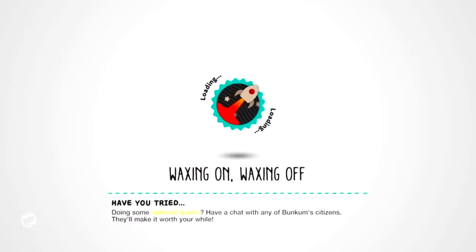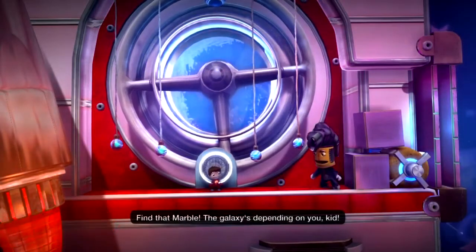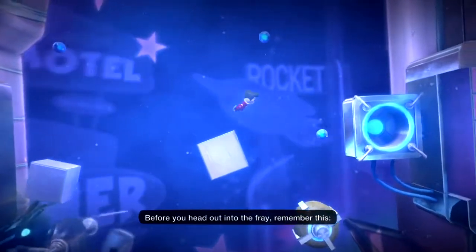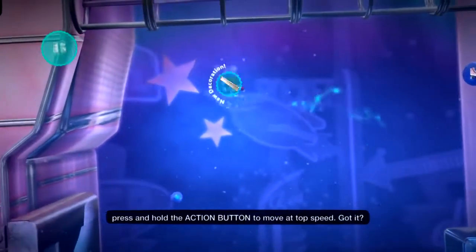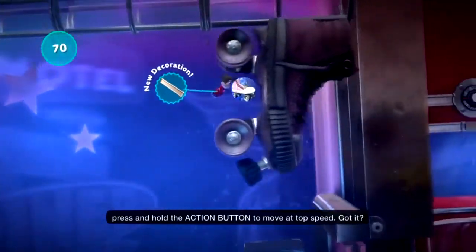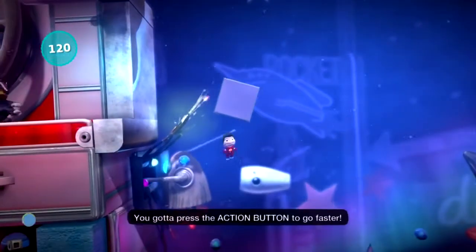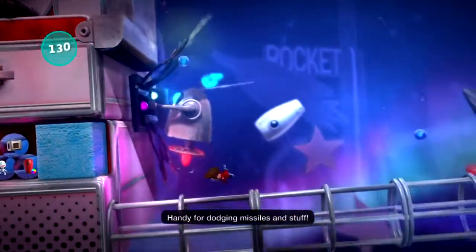Sorry, I thought he was finished talking. He doesn't talk about much anyway. Find that marble - the galaxy's depending on you, kid. Whoa! Before you get into the fray, remember this: press and hold the action button to move at top speed. Got it? Thank you guys for all the support on every single part. You gotta press the action button to go faster - handy for dodging missiles and stuff.